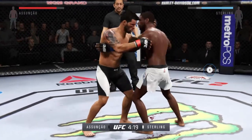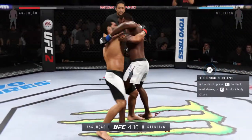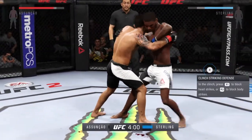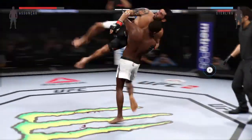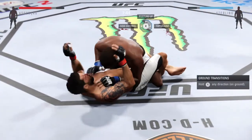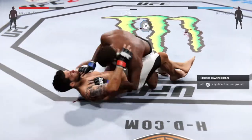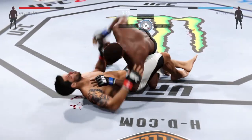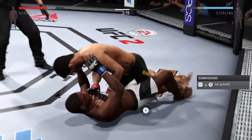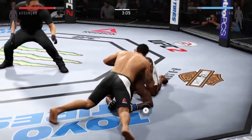And the clinch. Got one overhook and one underhook here. He's got the double underhooks. And he's got his back here. Back to over-under. Wrestling dominance. In half guard. Big punch. His right eye is really starting to swell. He's looking to pass. Assuncao goes into side control.